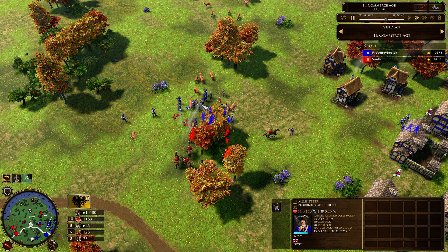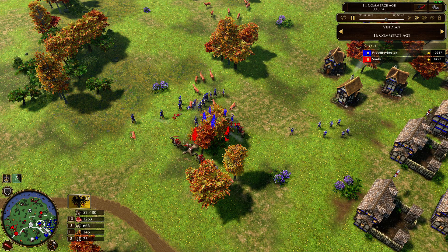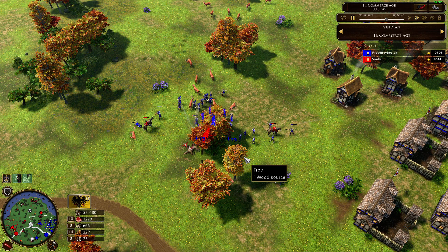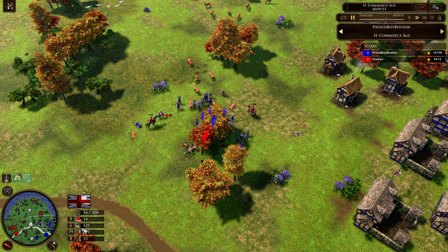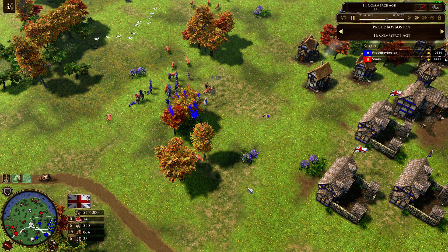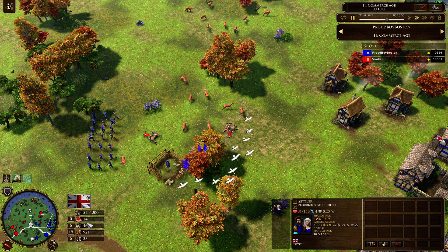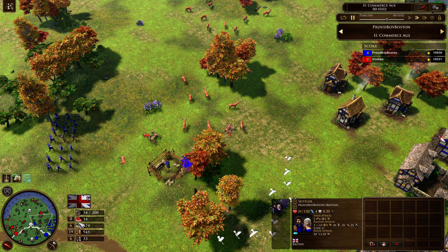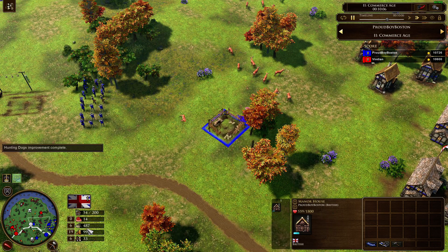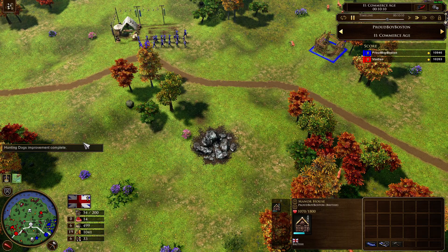One Doppelsoldner killed two musketeers with one blow. I sacrificed all my army but caught several villager kills. If you look at him, at one point he was at 33, he's at 33 now. Even after I killed so many villagers, that means I definitely idled him quite a while. Eight idle villagers and he has no food — zero food being gathered. He's desperately building one more manor. Looks like it's almost his last one.